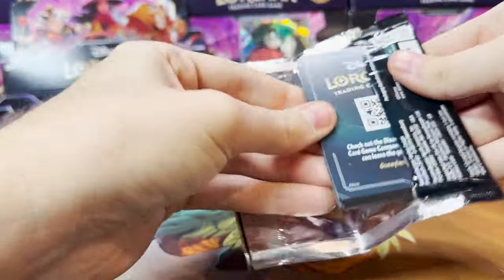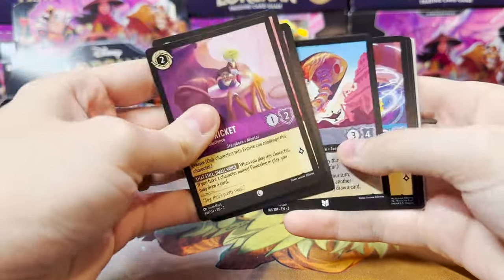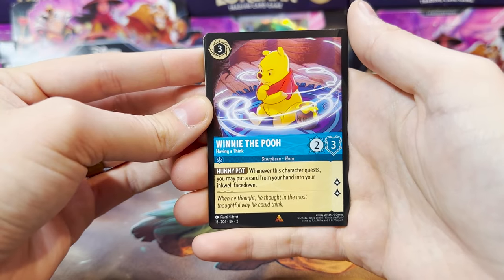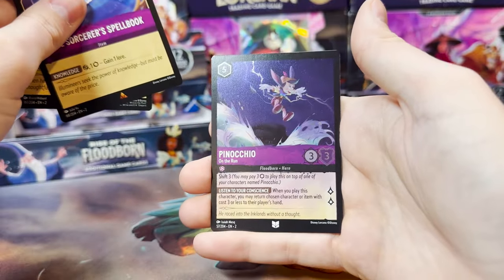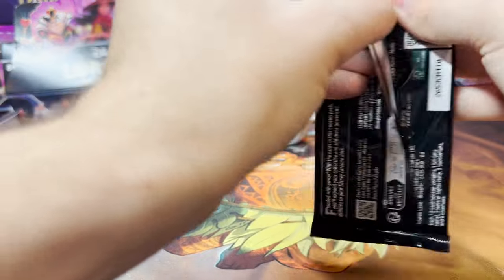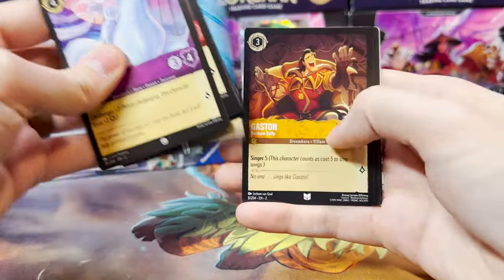So in the first chapter, we pulled the Simba Enchanted, the Hades Enchanted, and one of the Mickey Mouse Enchanteds. So we got Pete this time around. I'll be excited to open more of this product and see if we can pull more going forward. Winnie the Pooh is our first Rare, next is the Sorcerer's Spellbook, and Pinocchio — here's our Foil. I really do enjoy ripping these packs and trading, so I'm glad to finally get this case fully opened, just because I do want to start cataloging all the cards and trading everything.